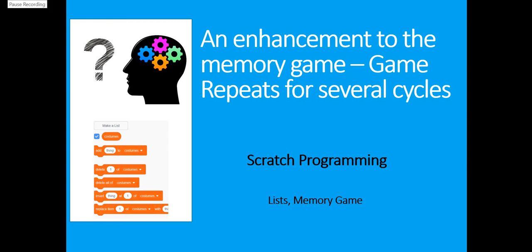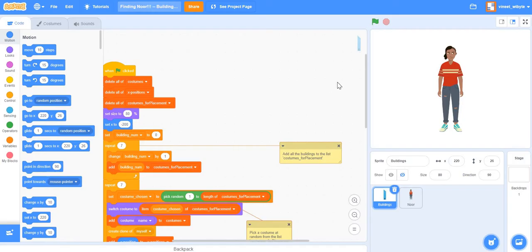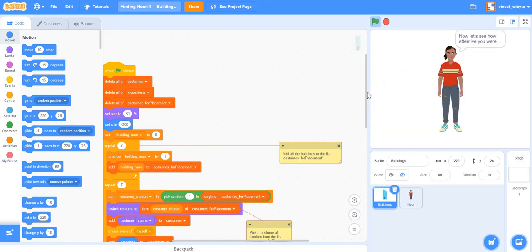Hello friends, welcome back. In this video we shall look at yet another enhancement to the memory game where we will have the game repeating for several cycles. Let me explain what I mean by this. In this version, Noor goes to buildings in random order, and the point I'm making is that in this game, Noor goes to four buildings — say seven, one, three, and four.